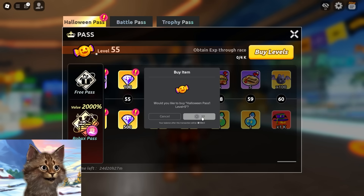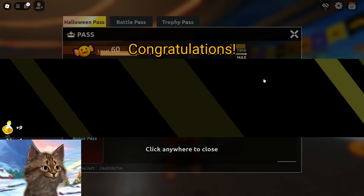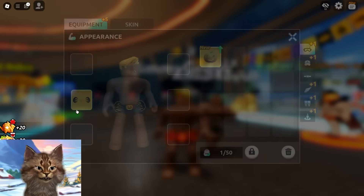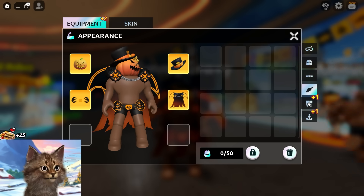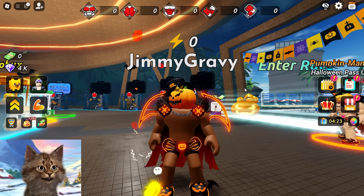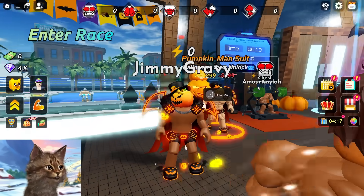Now I should have everything unlocked so when I click I literally get all of the stuff. Let's activate - the pumpkin goggles, the pumpkin hat, the back thing, the shoes, and the aura. I am the ultimate pumpkin guy! I kind of look like that strong guy but a less strong version. Soon I'm gonna be strong like that.